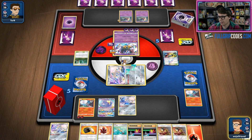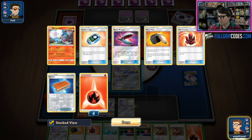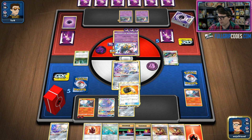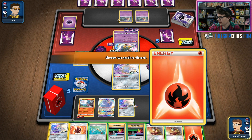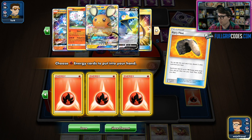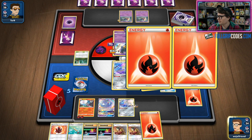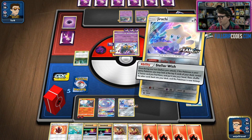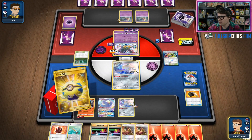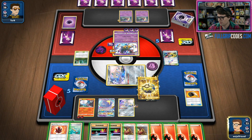We've got some Switches here in addition to Jirachis, so that's fine. I could dig some more Fire Energy out of the deck. Let's Fiery Flint and thin the deck a lot more. I would love to find Quick Ball or another Blacephalon. Got Quick Ball! So I am going to be able to Welder to a new Blacephalon this turn to draw more cards, and that is very good for us.